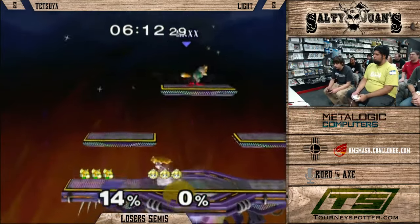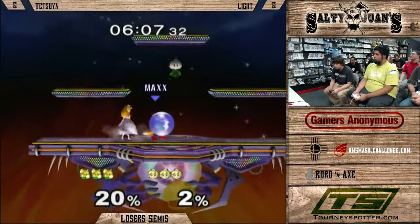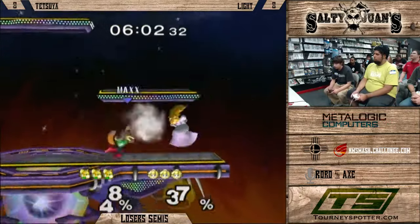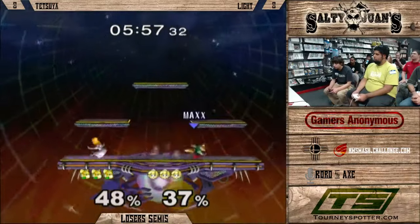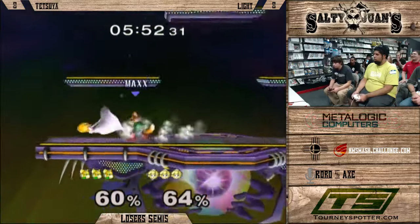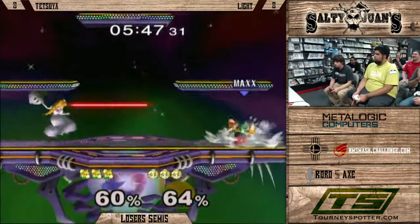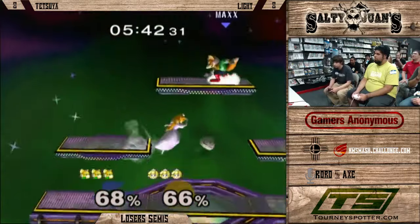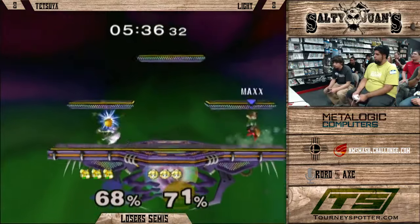Basically even game here. Tetsuya is still taking the high road, not wanting to commit to too much. Both of these players will play very patiently — neither of them are going to force their way in. Light was very good in Brawl as well, and a good Brawl player has to have a lot of patience. That kind of carries on to Melee, which can be useful. I'd rush in there and probably eat a down smash, you know?